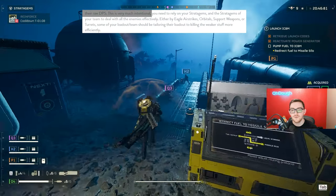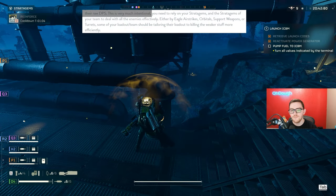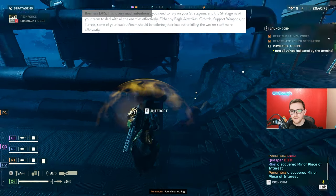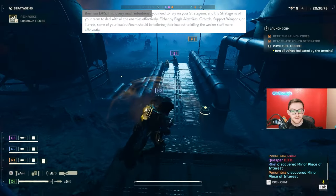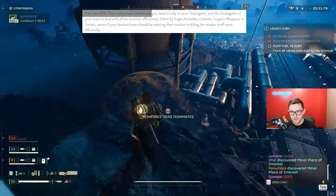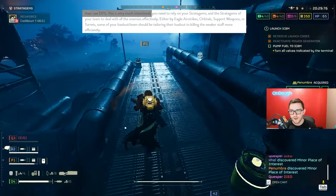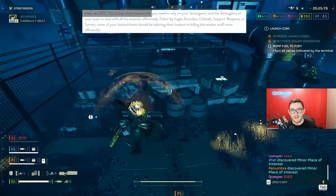You need to rely on your stratagems and the stratagems of your team to deal with all enemies effectively — either by eagle strikes, orbitals, support weapons, or turrets. Some of your loadout and team should be tailoring their loadout to killing the weaker stuff more efficiently. Basically, use your stratagems more and use a wider variety of stratagems. That's the main premise I got from that. Makes sense to me.